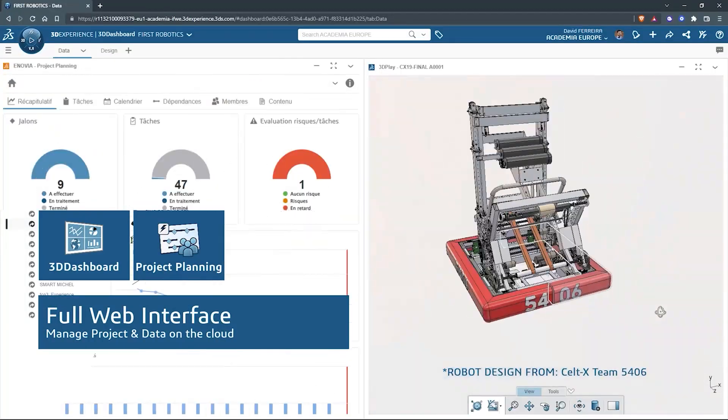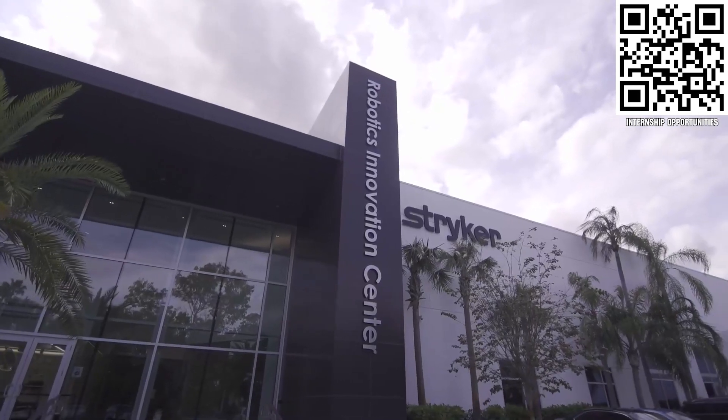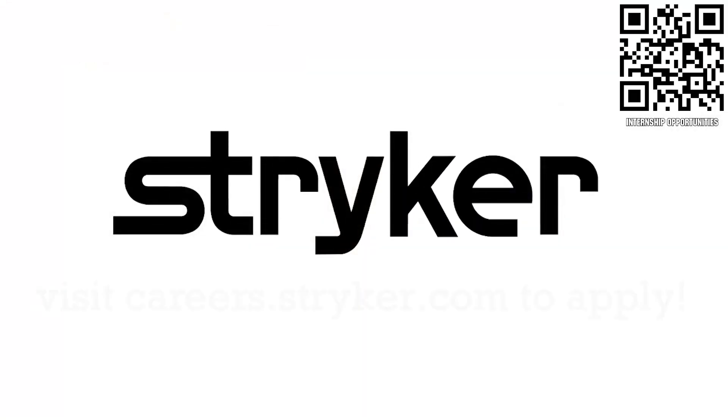This video is made possible by SolidWorks, where you can download their cloud CAD and desktop apps for free at solidworks.com/first. And also Stryker Careers, where FIRST alumni go to make the next innovations in medical device technology at careers.stryker.com.